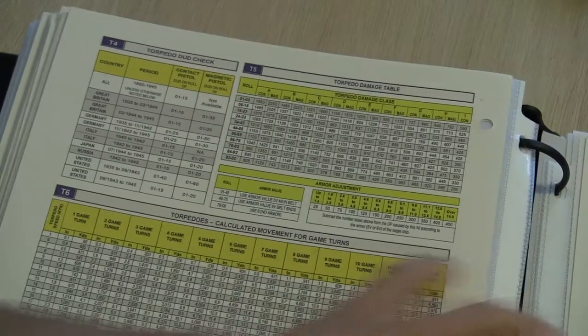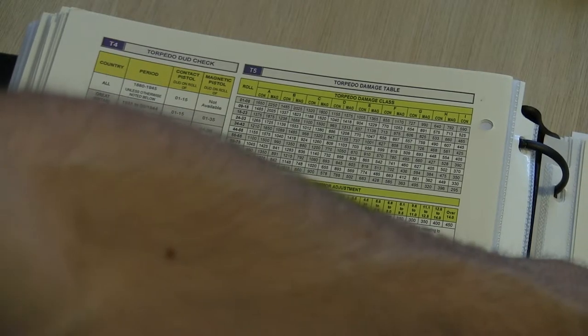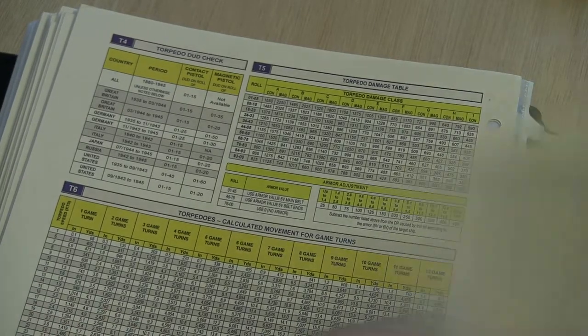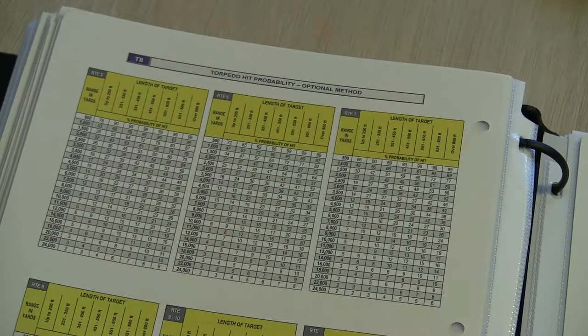There's an alternate torpedo method where you calculate the RTE — a small table based on how fast the target is — then compare that to the distance. Let's say it's 1,000 yards: 250 feet gives an 88% chance. Roll per torpedo launch. Pretty straightforward.